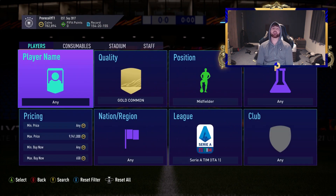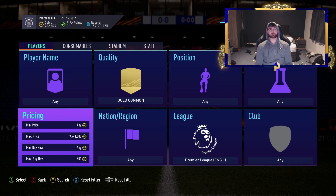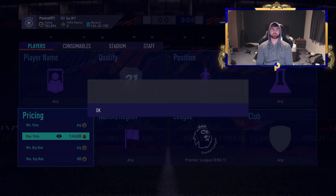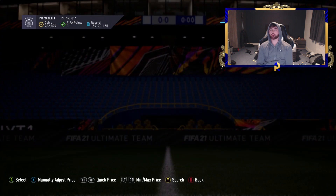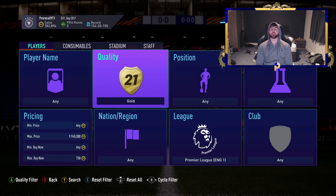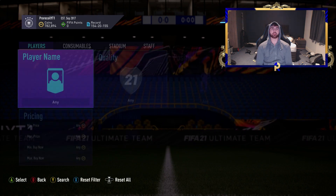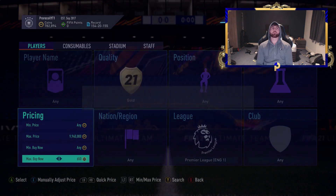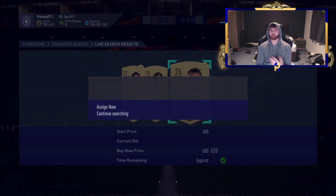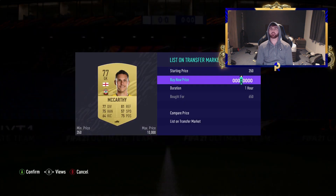No commentary needed — you guys can smash this so easily. It's not going to stress any of you out; it's just clean, easy coins. The next method is a pretty obvious one — this is actually the one I got a comment about. Someone messaged me saying it was a filter they'd never tried before, and I was shocked because to me this is a staple filter. This was the filter back in the day — everyone got on the Premier League gold filter. Anything under 750 is going to sell on, so you can make decent coins here.